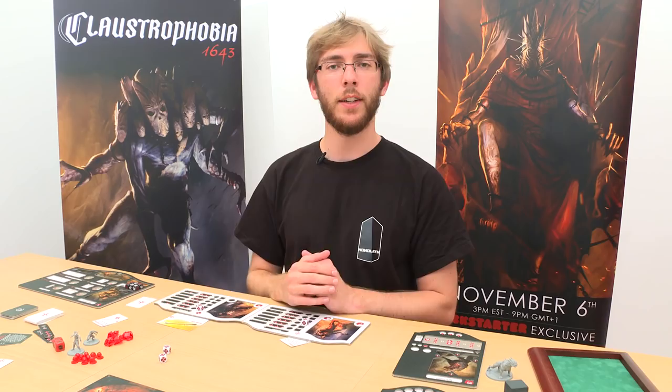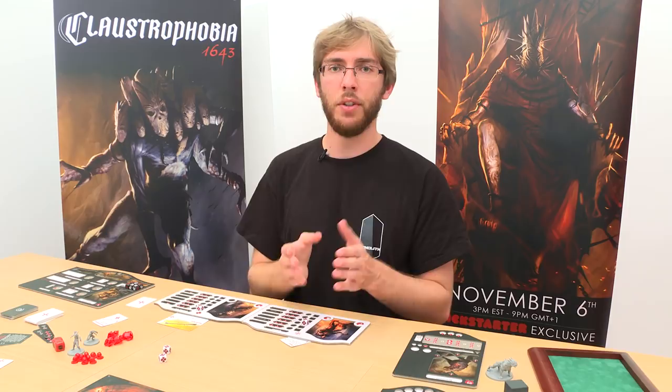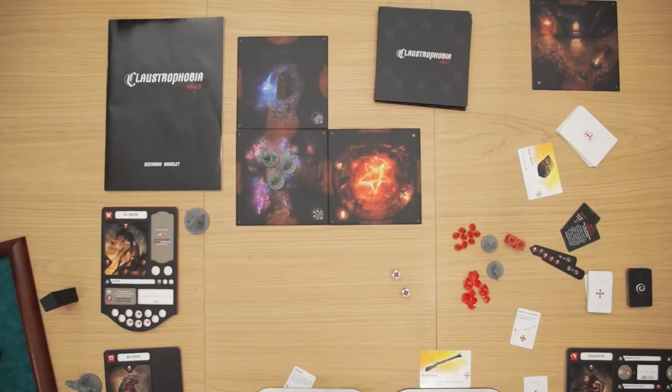Now let's see the activation phase. During this phase, the human player has to activate his warriors one by one, and they must perform an action then a movement, or a movement then an action — but they can never perform an action in the middle of a movement. Here, you can see the redeemer. He wants to move but he cannot because he is outnumbered by troglodytes. So in order to be able to move, he has to kill at least one troglodyte to no longer be outnumbered. He performs a combat action first and kills a troglodyte, and can now move.